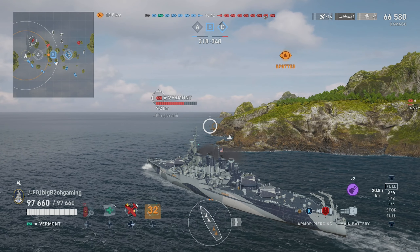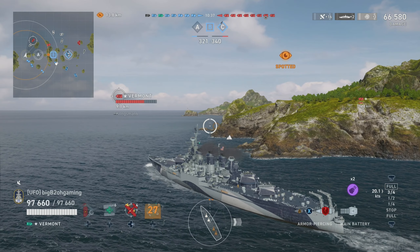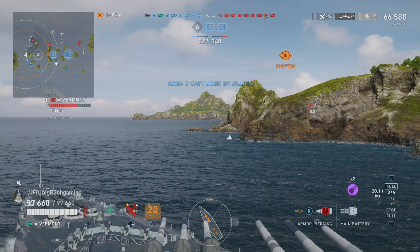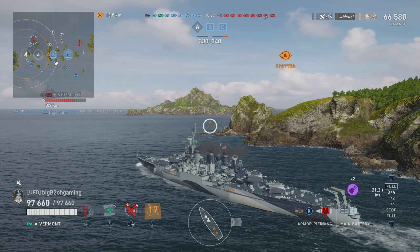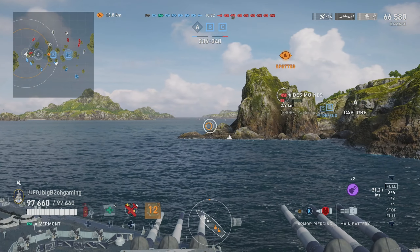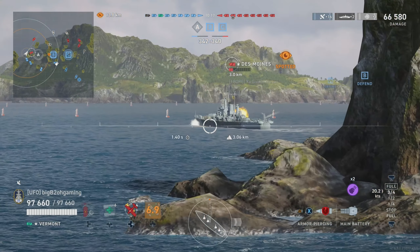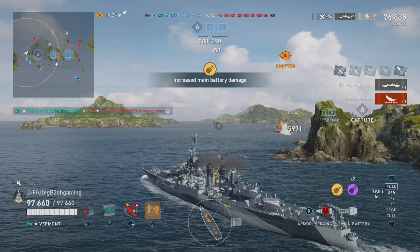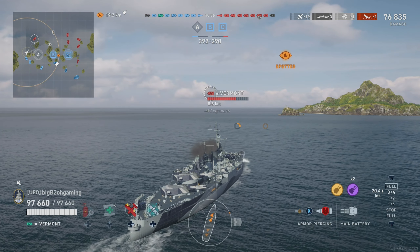We have a line of sight on Vermont, but we're going to hold our shot because the last thing we want is to shoot Vermont and then have Des Moines come out with all his guns and AP and take more health from us than we want — although it wouldn't be the end of the world because with Hoshino we do have six heals through Fully Packed and Master Mechanic, and we'll get better reload and turret traverse for losing HP. Des Moines tries to run away towards A, but there's basically no escape and Des Moines is finally removed from the match.